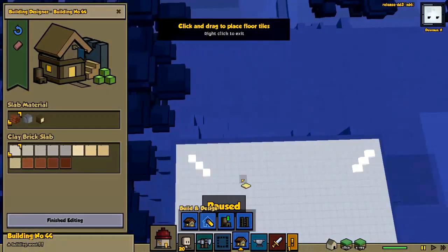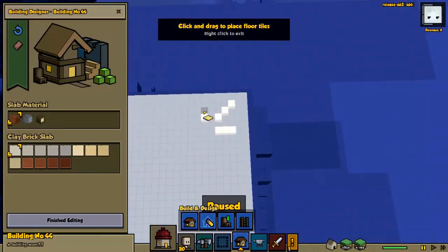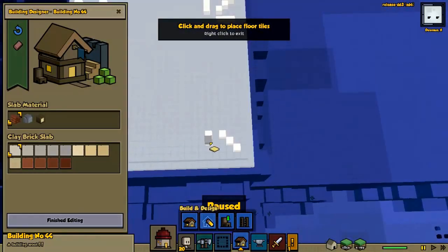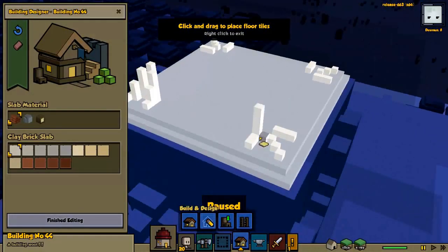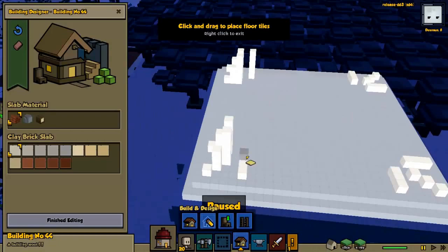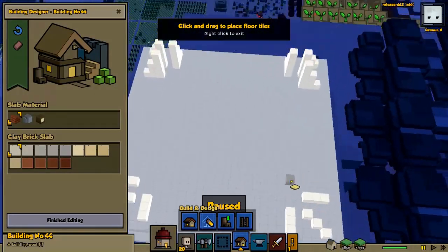First thing we did, as we saw there, is we put down the foundation — the gray stone foundation. From here, what I'm doing is plotting out the corners, particularly these support structures.